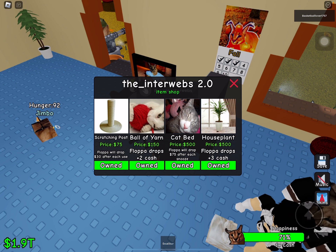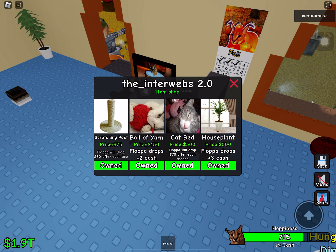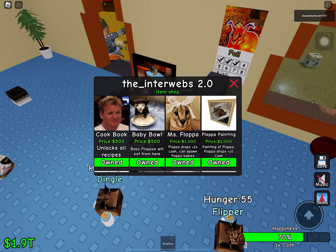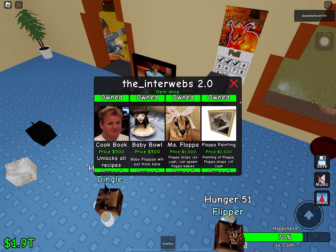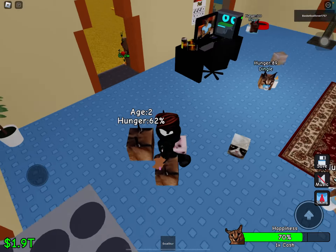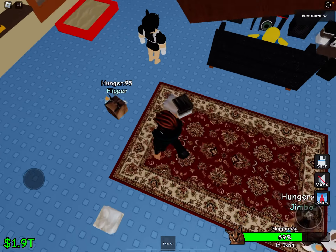The scratching post is very useful for starters. Also the ball of yarn, and the cat bed. The cat bed is really good because Floppa drops $75 after each time he goes to bed. And if you get Mrs. Floppa, she can make babies like Dingle, Jimbo, and Flipper.